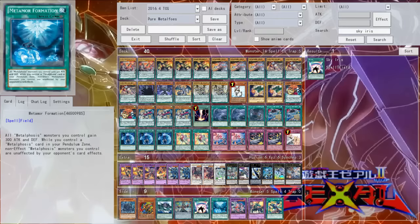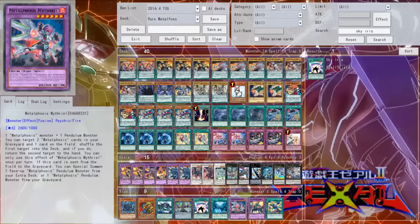As for support the deck will be getting in the next set, they're getting a fusion — a level 6 — that can basically bounce cards. What it does is you can target two Metalfoes cards in your graveyard and one card on the field, shuffle the first target into the deck, and if you do, you can return the second target to hand. Additionally, if it's sent from the field to the graveyard, you can special summon a Metalfoes Pendulum monster from your extra deck or graveyard, which is really nice. Overall it's a pretty solid card, and the main thing it does is help the deck recycle its plays, something Ignisters really didn't have.